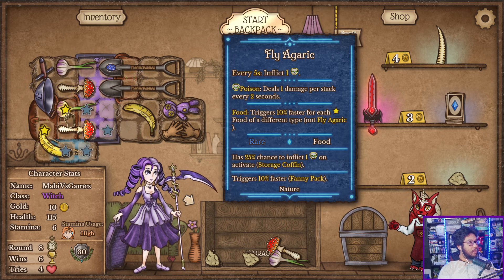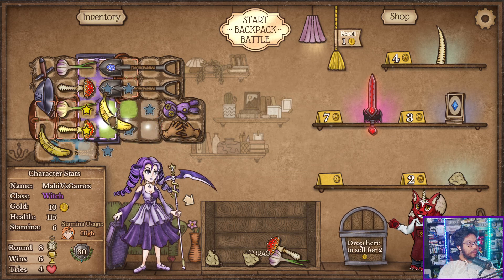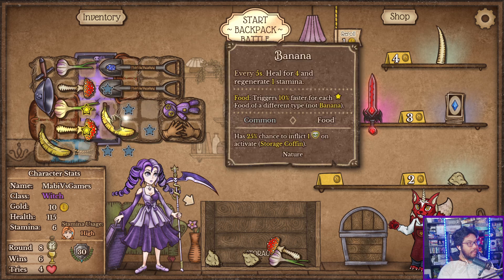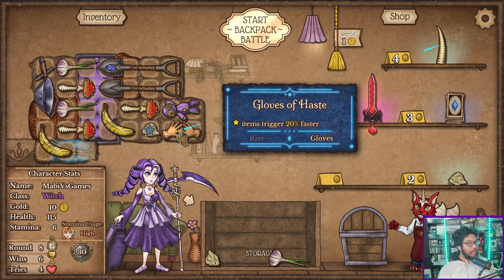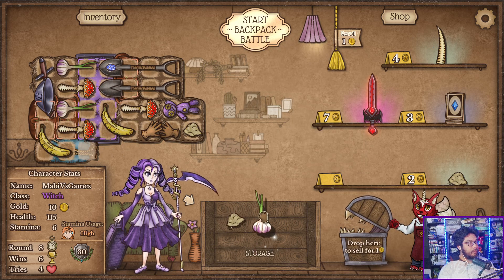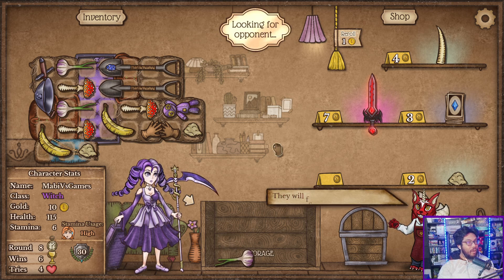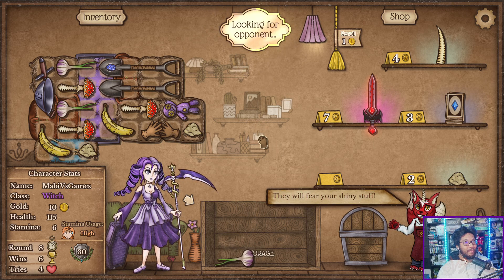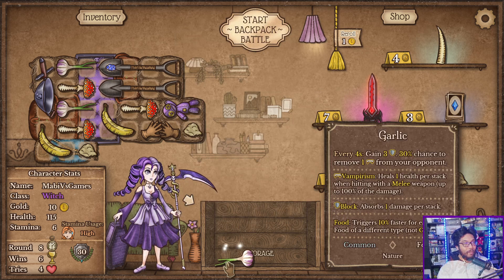There you go. Yours is going quicker. We don't want two spots in there. The banana needs to go quicker. How am I supposed to do this? Let's go. I have no money — wait, I have a lot of money. Hold on. Do I need more sand?